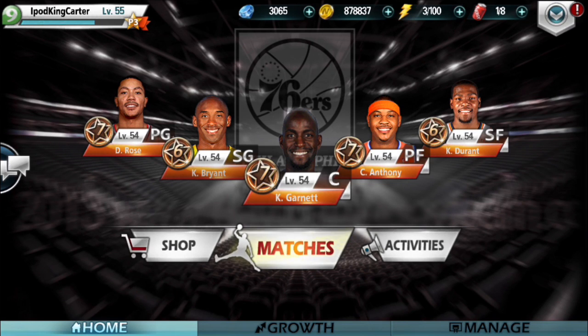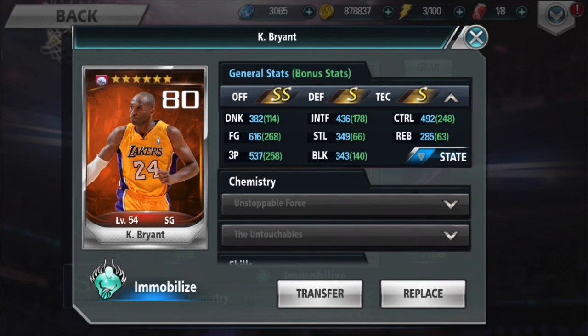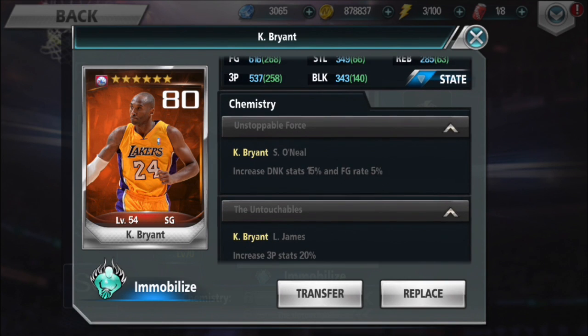What's going on everybody, it's your boy iPod King Carter. Today's video is about how to make a beast team in NBA All-Net. The first thing we're going to be going over is chemistry — in order to make these cards everything that they're worth, you have to have chemistry on the court at all five positions.